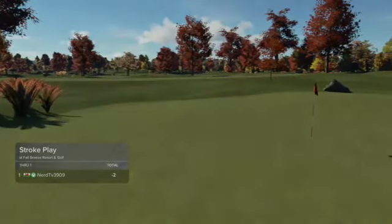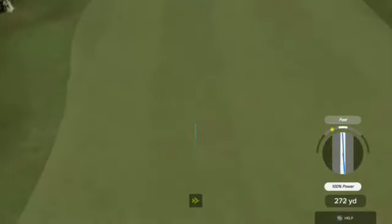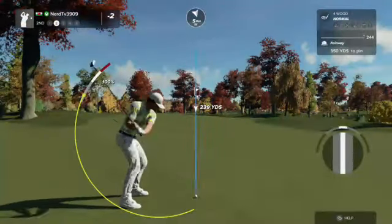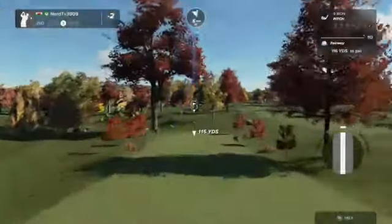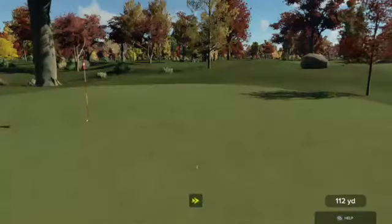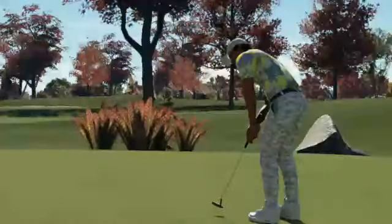Currently sitting at 2 under par. Here we go — par 5 ahead of us. Hopefully this will nestle itself nicely in the fairway. Second shot here on hole number 2. Good shot. This is what our third shot's looking like. Hopefully this will bounce to the left. Nothing wrong with that — safely on the green. Here's an 18-footer. That'll do in there for the birdie.